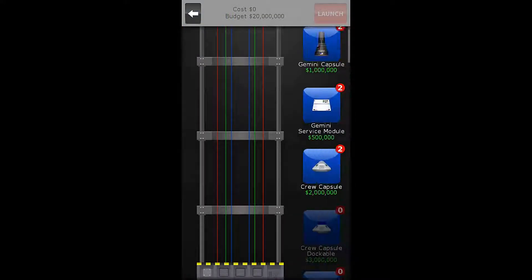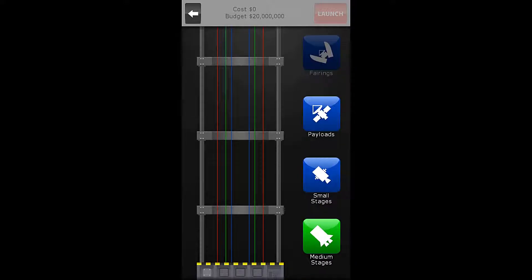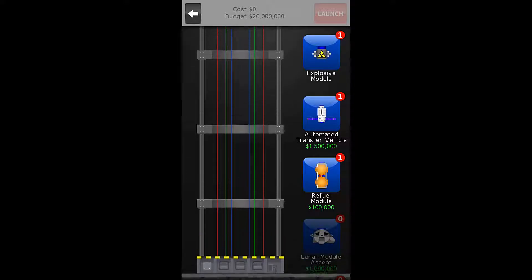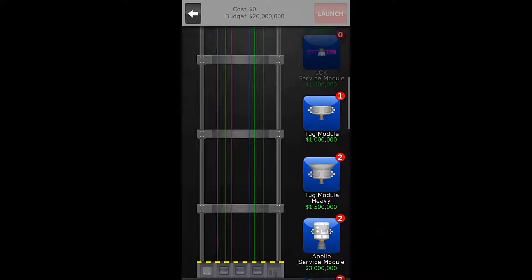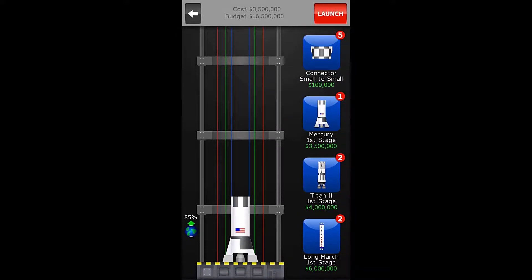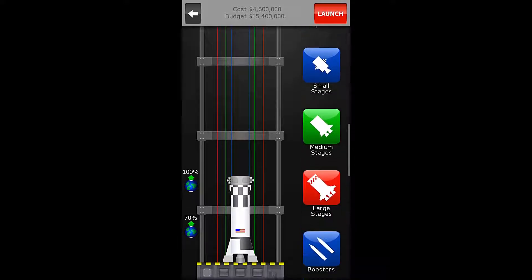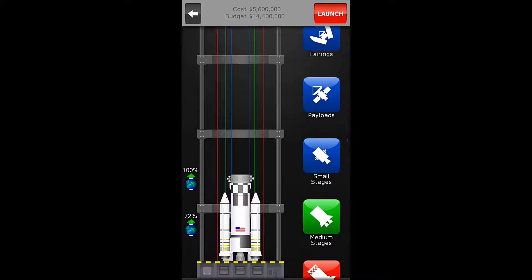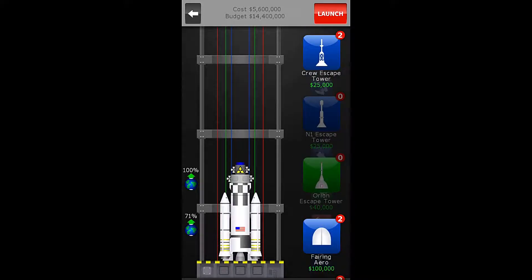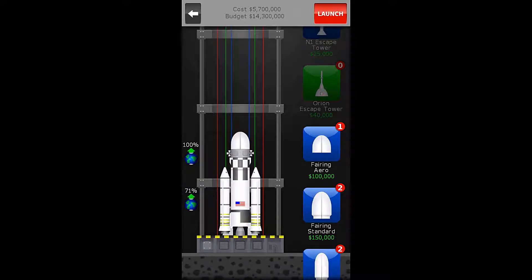Let us begin on this one. I should show our payload — we have the explosives module. It's got thrusters of its own, by the way, so it's maneuverable — that's a plus. But we don't really need that. We are going to use the Mercury first stage and the small connector, and then a tug module. That'll be it for our small stage stuff. I am going to use some boosters because I like boosters. They are possibly broken, but they help you get to space easier. Then I'm going to use my arrow fairing, and we now have a total rocket cost of $5,700,000 for this Top Secret mission.